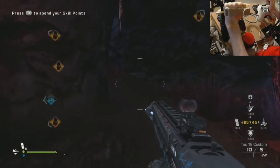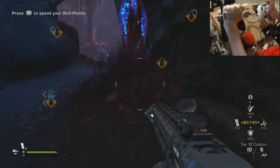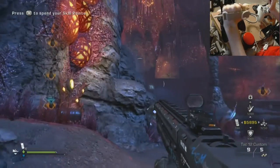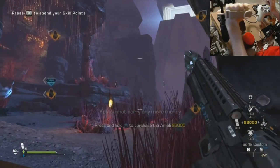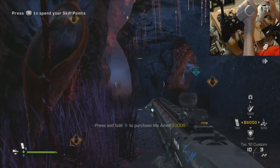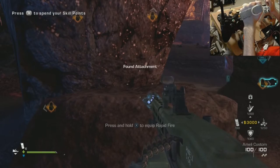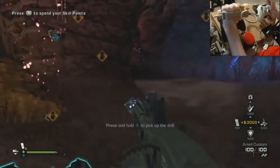All right, we are on our second drill now. I got about seven or eight kills with the Tech 12 on that last hive. The thing I want to get out of the way right here — I'm actually going to go ahead and get another kill. I want to get this melee out of the way. The reason I want to get it out of the way is I'm running medic, which I think is the easiest to run solo because of the health regeneration.